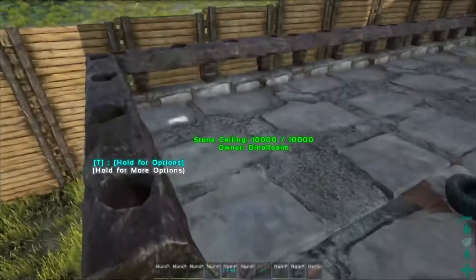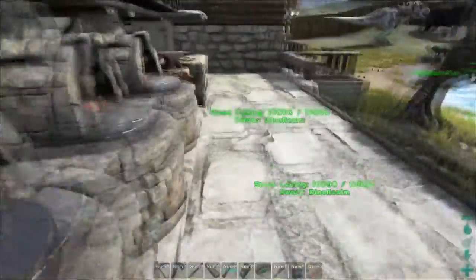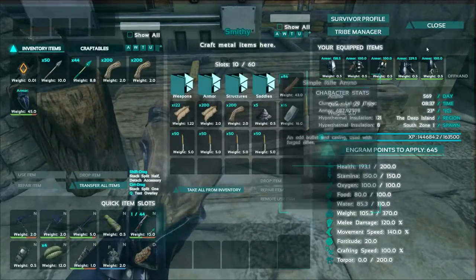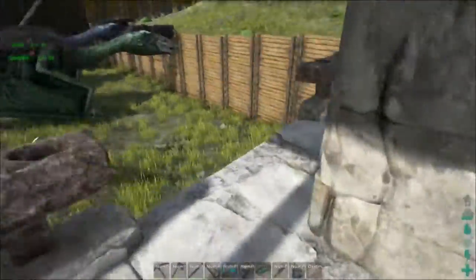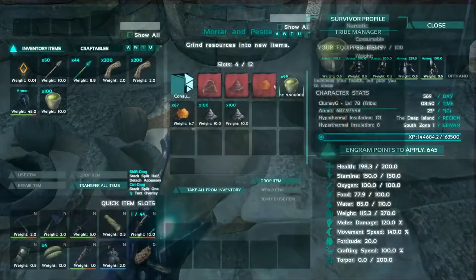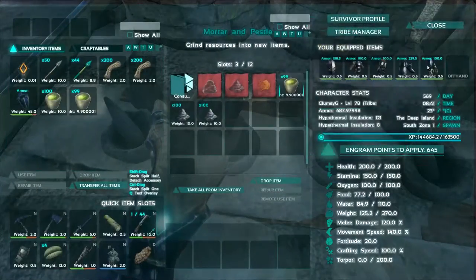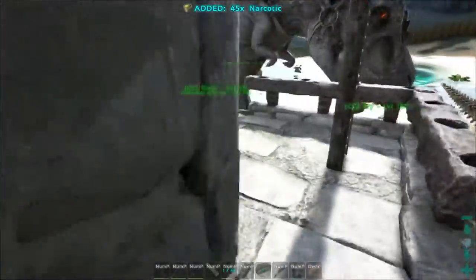In this episode, we will be focusing on switching to rifles. I heard Zoe got a ramshackle blueprint for a long neck rifle, so I've been preparing a bit. We have a couple of rifle ammos here already. And what I'm planning is to create some darts as well. We have quite a lot of narcotics here, so let's get all of those. I've been making some additional gunpowder as well — all these will be made into Trank Darts. I've also been doing some metal farming.